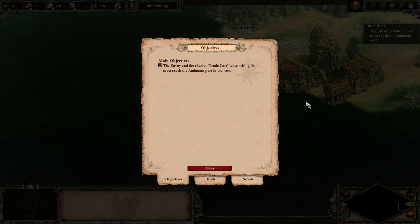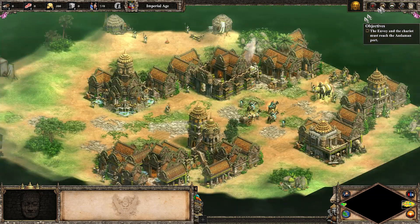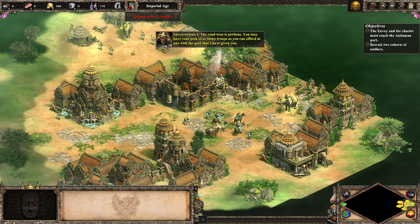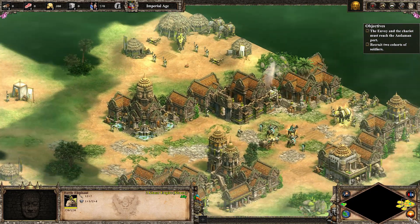We are on the next mission. I'm on Age of Empires 2, Part 6. If you like this episode, please subscribe or give me a like. I'm really enjoying this strategy game on a Monday. What we need to do is get the envoy and the chariot laden with gifts to reach the admin port in the west. The road west is perilous — you may pick as many troops as you can afford to pay with the gold given to you. Are they giving us some troops? Maybe. Is that our troops?